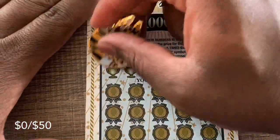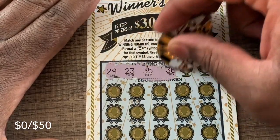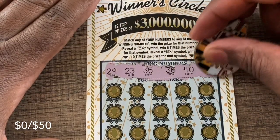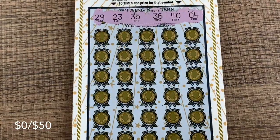On to the Winner Circle — we match our numbers to get a 5x or 10x. We got 29, 23, 35, 36, 40, and number 4. Hopefully we can win on this one.